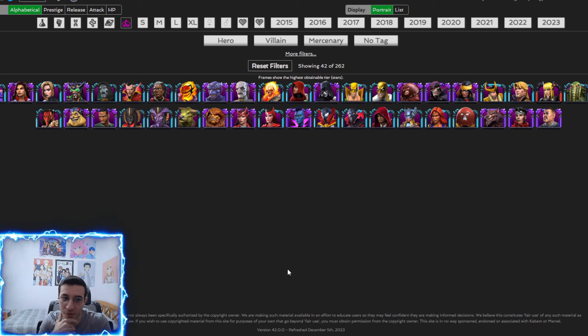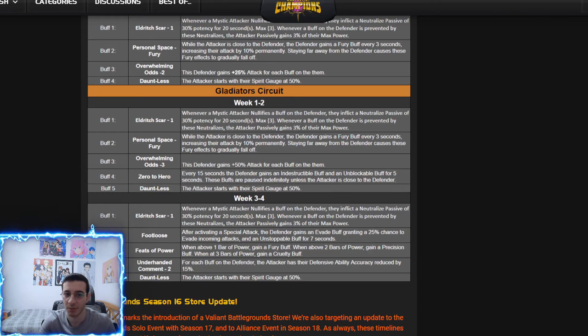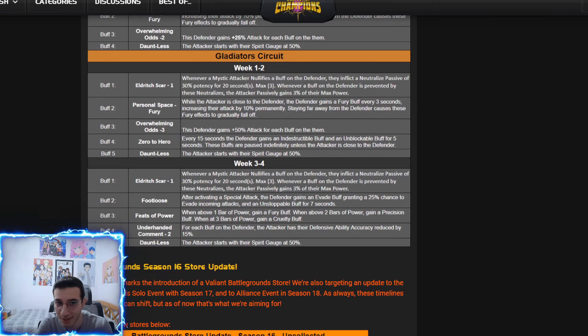More could be an interesting one because of his own power gain — with those extra attack buffs on the defender, throwing an SP3 might be a bit crucial on defense. But overall I don't think this meta will be too special — it's pretty straightforward. I'm excited for weeks one and two for zero-to-hero and mostly for weeks three and four with footloose, which seems more challenging. The defensive ability accuracy reduction when the opponent has buffs might also trip you up. Hopefully this video helped — if it did, give it a like, subscribe, and I'll see you in the next one.